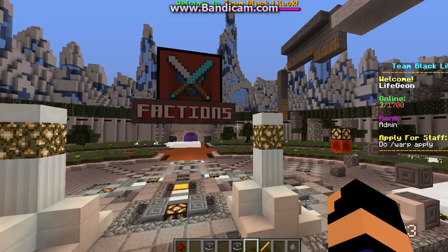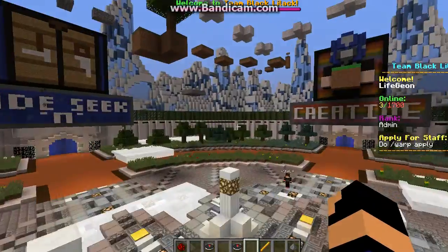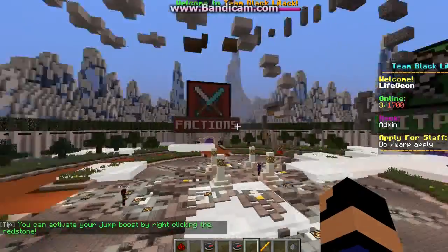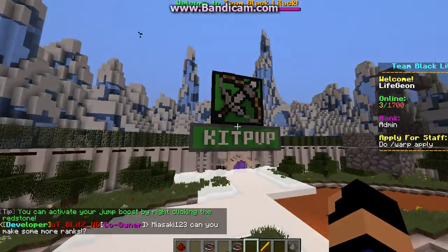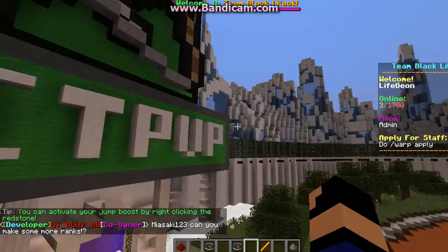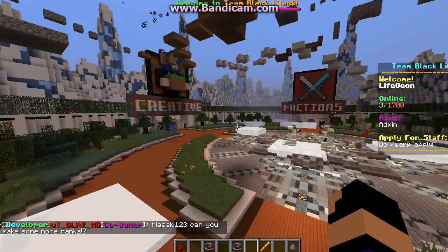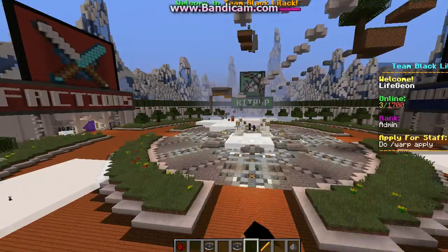Hello guys, today we're on a hub server or bungee server. So the first thing is a server view - we have vacation, getPvP, hide and seek (which is not working, sorry), and creative plot.